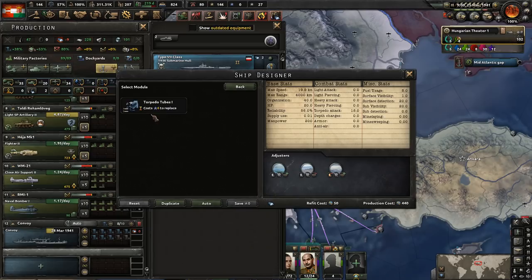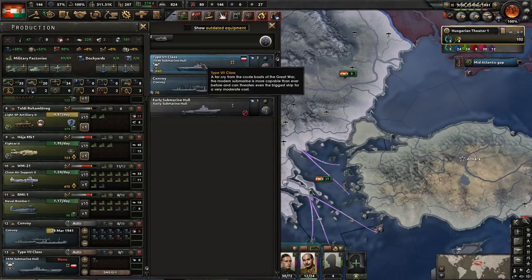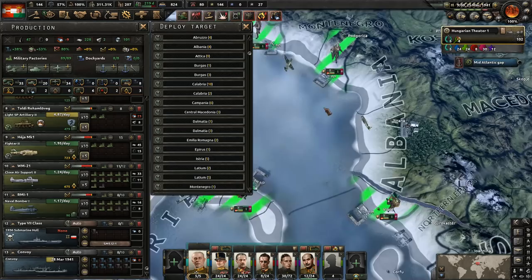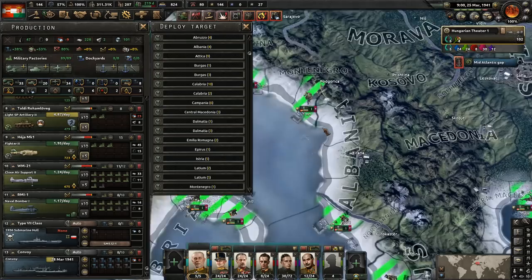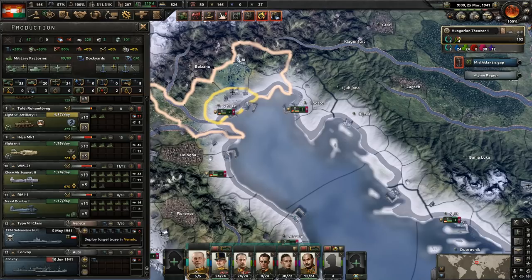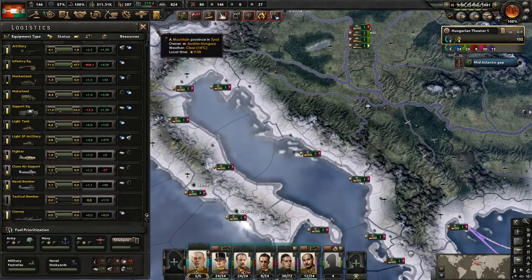I guess they do have better torpedo tubes than we do, so there's that. We'll build some of these, but they're not great. We'll build at our largest dock — actually we'll do it in Italy. Doesn't really matter where we build it. We'll place them there, put all our dockyards into it with the exception of one, and build them until we no longer need to use the German ones. This is going to require a bunch of resources, so it's not a free action.